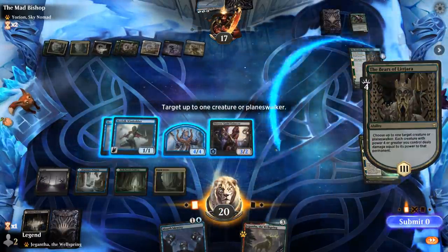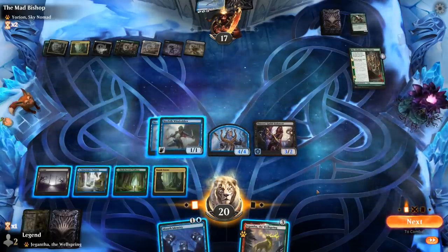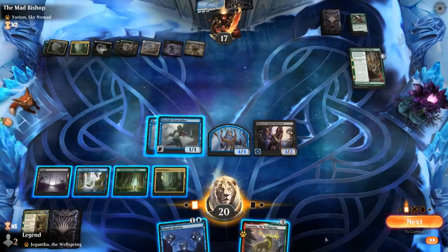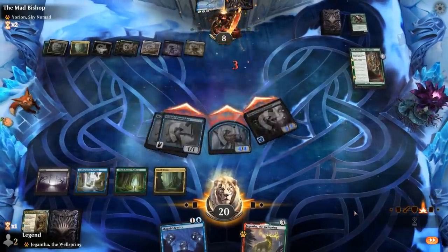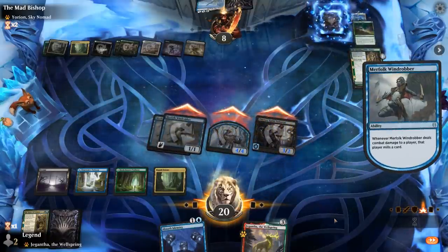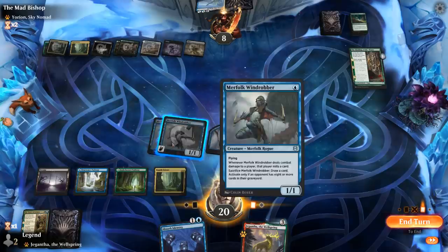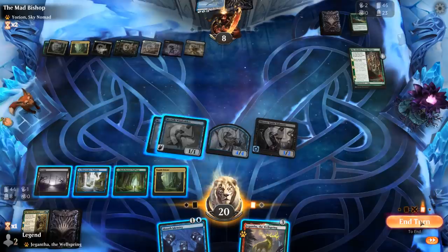We drew Absorb Identity, but we're not going to find anything great with it here. So we'll just hit for a bunch of damage. We could keep up Absorb Identity to maybe save a creature from removal, or we could put Jegantha in hand — but if I put Jegantha in hand I can't sac Windrobber to find a Drown to counter a big play. So I think we'll pass.